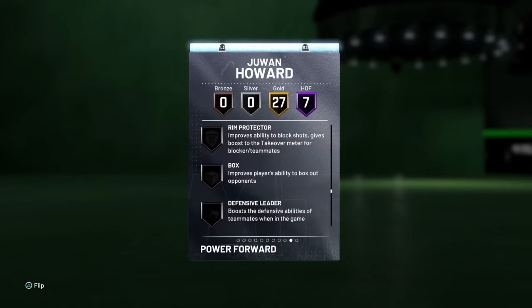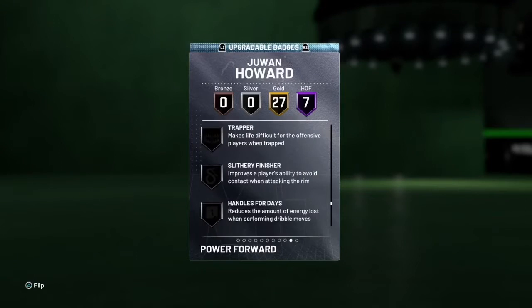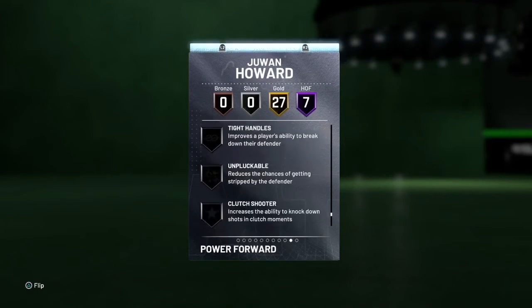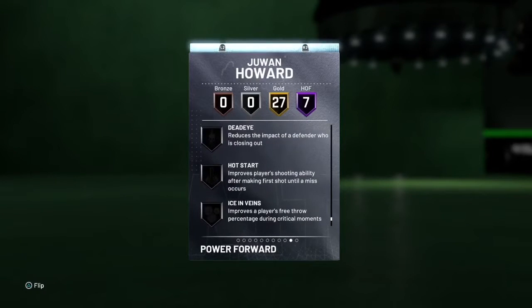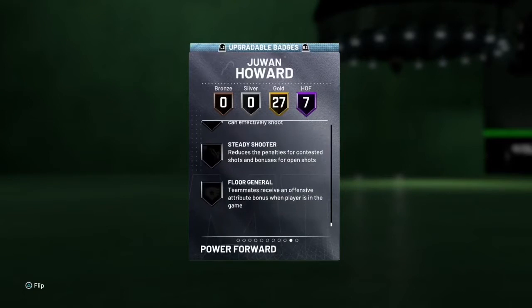Dimer, Rambo Touch — you may need that. Defensive Leader and Set Shooter — we need that. Hands for Days, Space Creator, Tight Handle, Unpluckable, Clutch Shooter, Dead Eye — you need that Dead Eye. Rain Man said he can get Rain Man — that's a good badge. And Fluid General. Alright, let's go ahead and see what hot spots he's got.